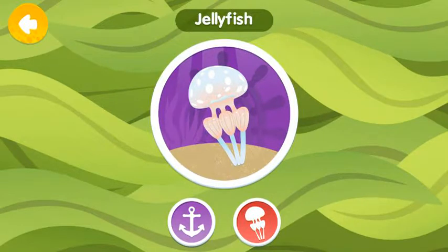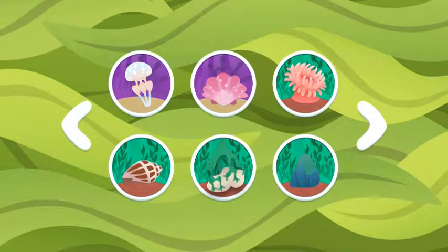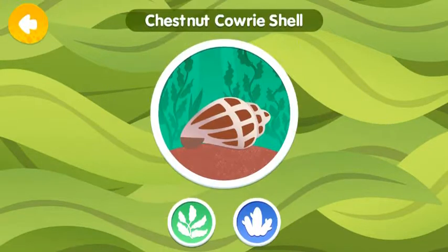Jellyfish. Invertebrae. Scallop shell. Sunken ship. Anemone. Kelp forest. Invertebrae. Chestnut cowry ship. Non-living.